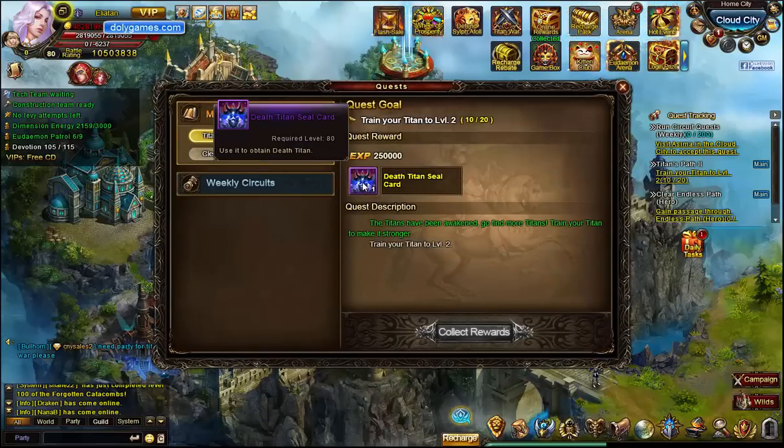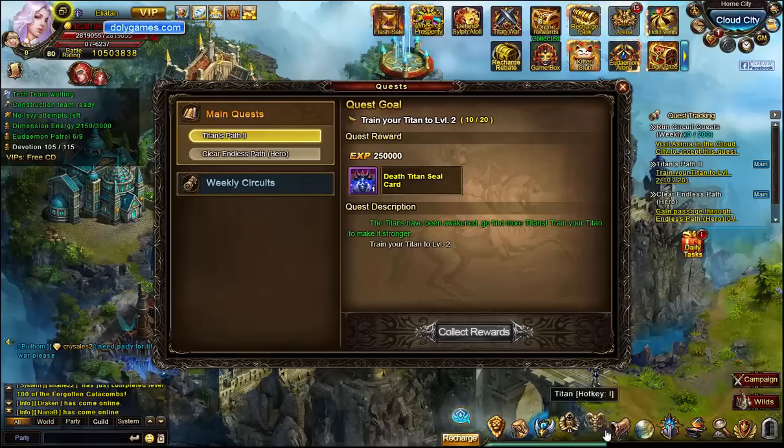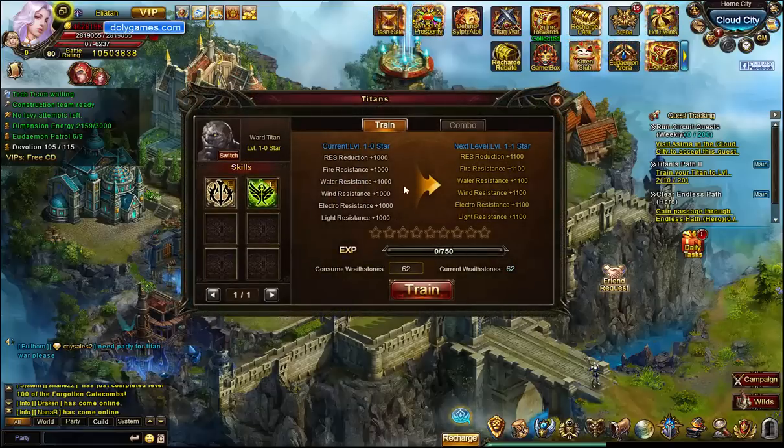The next one you get is the Death Titan Seal card, which of course sounds much more attractive. What that one is, is a really nasty bleed — so I think that'll be very nice. The only problem is I think it costs quite a bit of Wraith Stones to get there. I'm actually amazed that people cashed up to that second level to get that next Titan, because that's going to be pretty expensive — it'll cost a lot of Bound Bailens if you try to get there without just getting the free Wraith Stones. You get 100 Wraith Stones each week, and I don't think there's any rush to get the better Titans. I would rather use my Bound Bailens on Talents for Knighthood, which of course are very expensive.